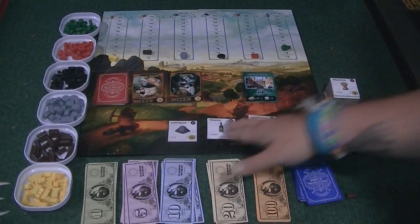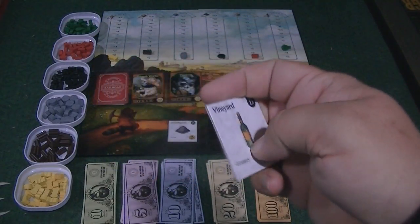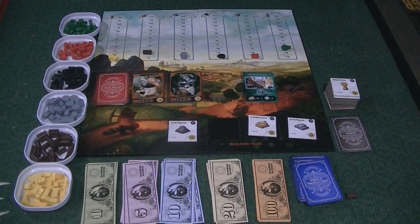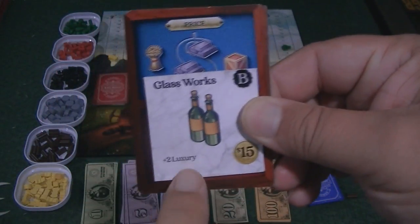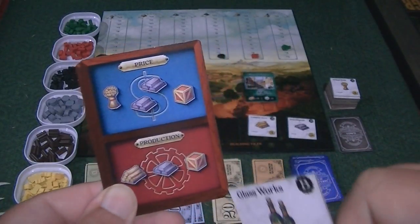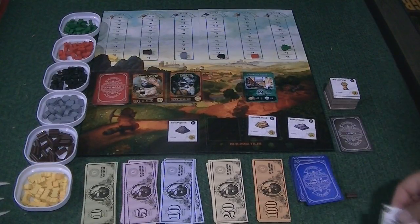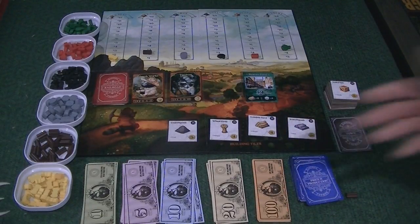The fourth thing you can do is purchase a building. Buildings just have a price on them — so if you wanted the vineyard, it costs six bucks, you take it and put it in front of you. You can also upgrade it if you have the money — this would be worth plus two luxuries when you turn it in. When you turn in a production card, the building's icon doesn't have to match the stuff in production — you just get this as a bonus. So if you use a production card, you get a wood, an iron, and a trade good, and then if you had this building card in front of you, you'd also get plus two more luxury goods. Once you take a building spot, you replace it with the next one in the deck.